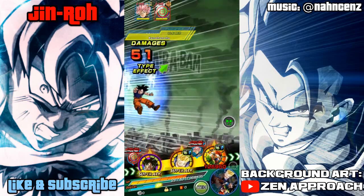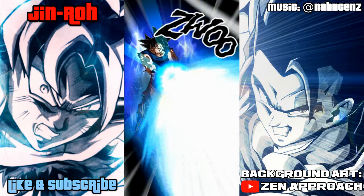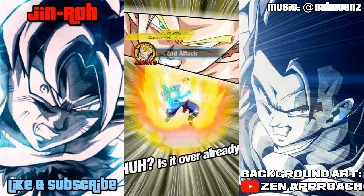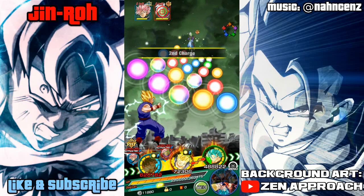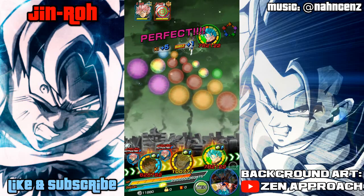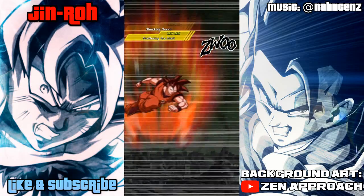The Kaioken Goku Agility version has the ability to greatly raise attack as part of the Super Tech, whereas Tech Vegito Blue and Mastered Ultra Instinct Goku have the ability to raise attack. So there is a slight difference, and because of that you're going to see Kaioken Goku catch up a little bit quicker than the other two units. Looking back on this after editing, it's pretty ridiculous how much of an increase you're actually going to see over time.